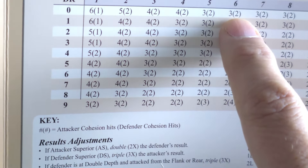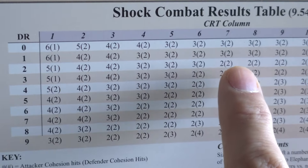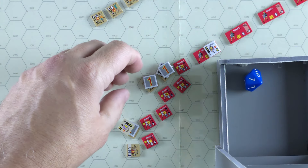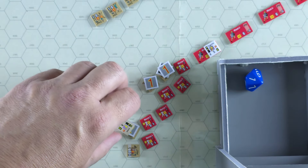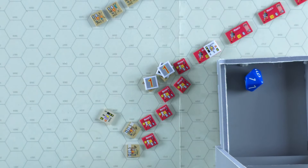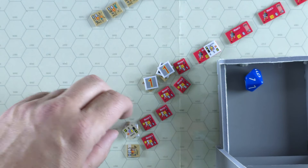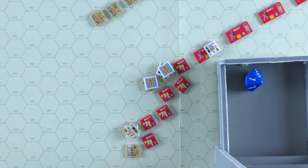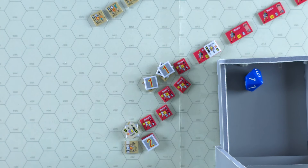He was already at two cohesion hits and takes three more, making it five — which is bad news for him. The cavalry's troop quality is six and they take two. We stick a two counter on here, and that ends the shock phase for Grabos. Looking at our sequence of play again — after shock combat we check for breakthrough, collapse and route; that's not going to happen here.